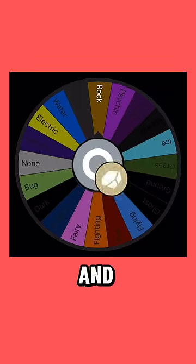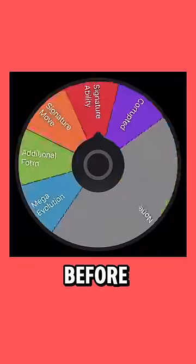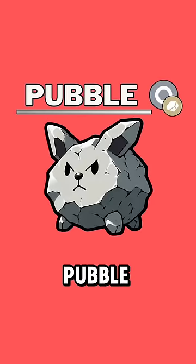Now let's see what typing your Pokémon's going to be. Your first type is the Normal type — always could use more of those. And your second is Normal/Rock type, which is interesting because that typing doesn't exist in real Pokémon. And the last step before we see which Pokémon it looks like — let's see if it has an X factor. None this time.